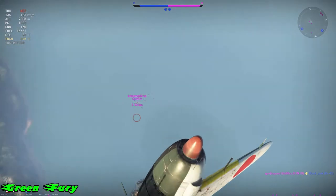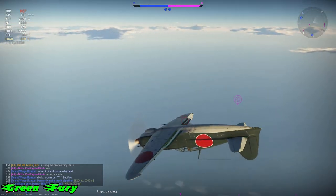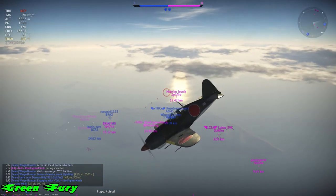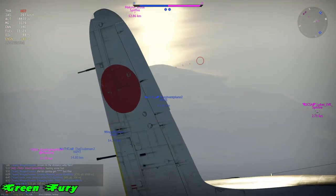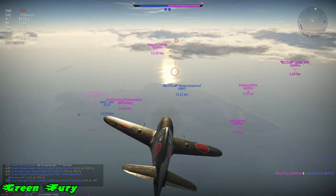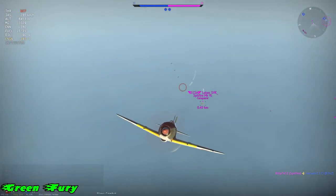Once again, I merge with them, then I go into a corkscrew — that's all I do, over and over. After I go into a corkscrew, I set myself up with Boom and Zoom. I was thinking about chasing that Spitfire down because he's climbing. Again, I'm going into a merge, pulling towards him and turning it into a vertical corkscrew.